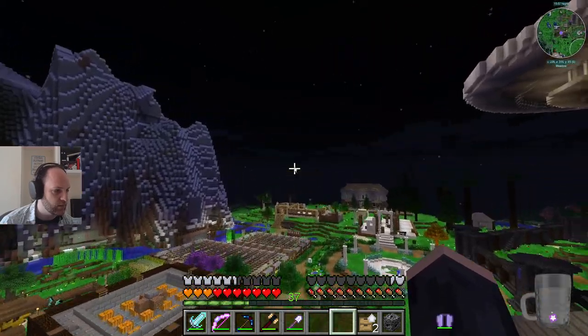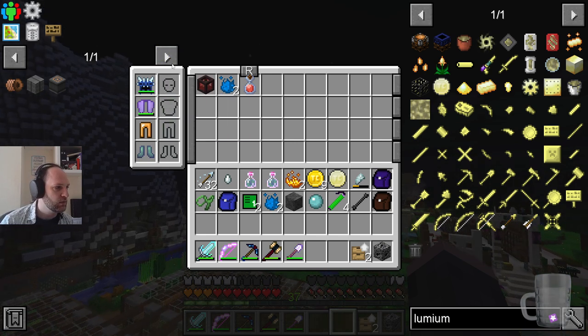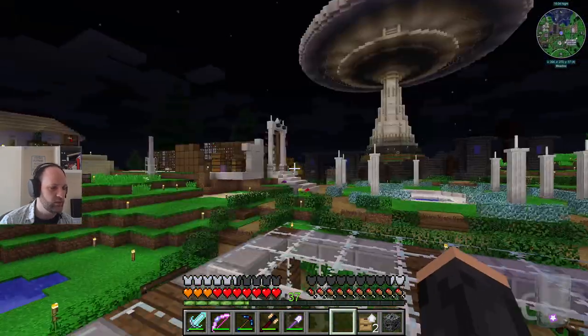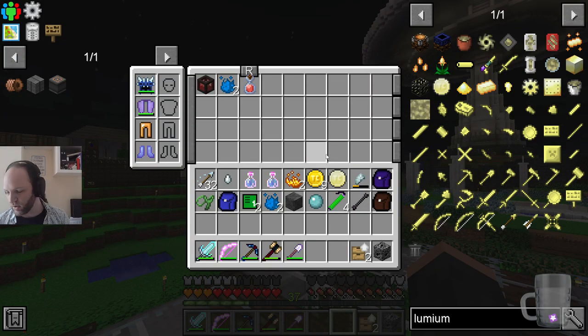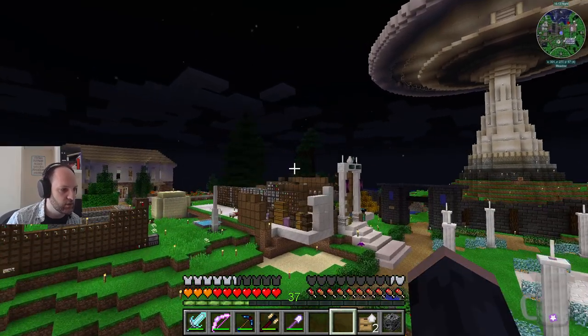We killed the ender dragon a second time. So I have this extended inventory - you press R to open it. We spent two enderium coins from killing the ender dragon twice on an extended inventory, which is just literally a second inventory.